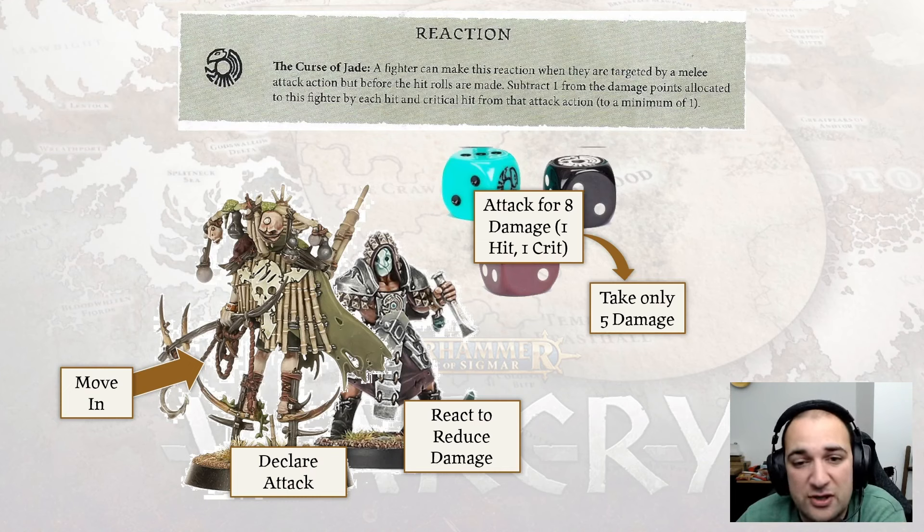This is essentially the good version of the other damage reduction reactions. If we look at Nurgle Rotbringers, for example, their reaction only reads that they reduce the damage from normal hits — it doesn't cover critical hits. But Curse of Jade does both hits and critical hits alike.